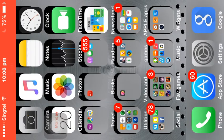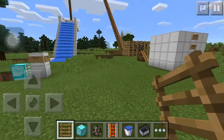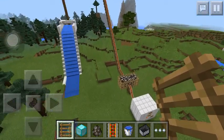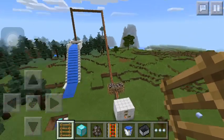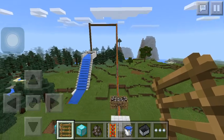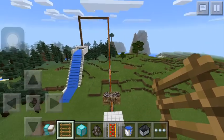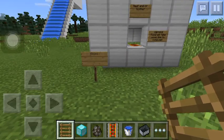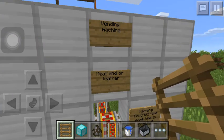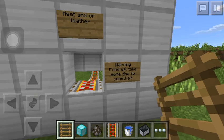Hi guys, I'm gonna be playing Minecraft. I have made the biggest vending machine in the world. That's it — the vending machine goes all the way there. It's a pretty simple design; I'm gonna cover it with iron blocks later, but not right now as it'll take too much time. If you see these signs, it just says 'vending machine: meat and leather' and warns that food will take some time to come.